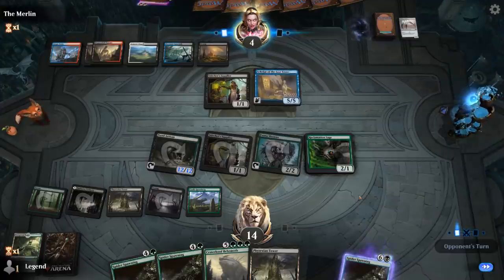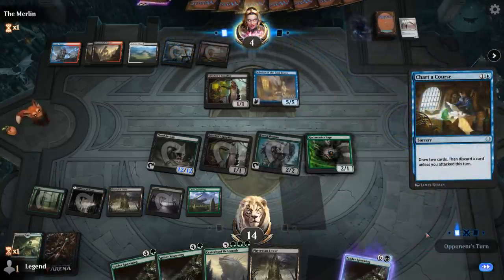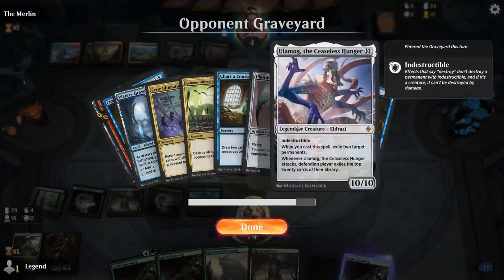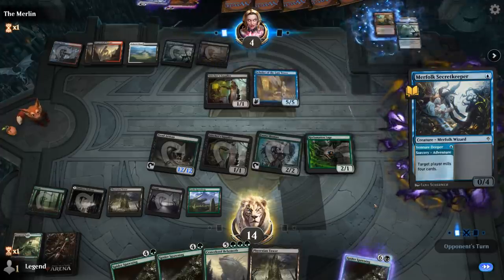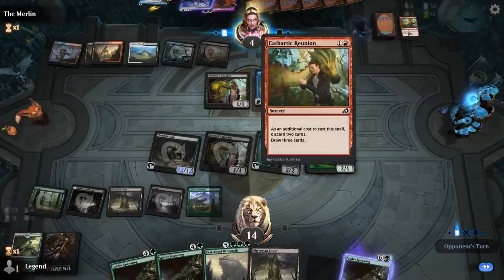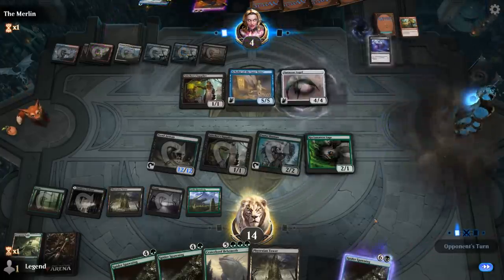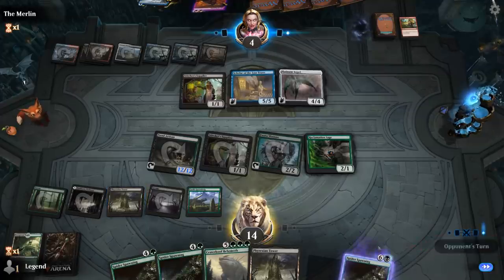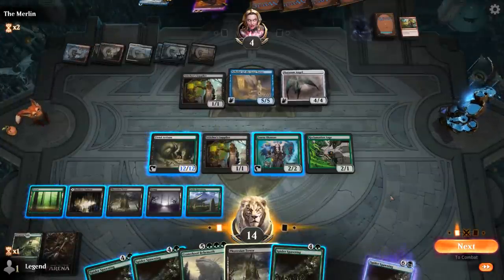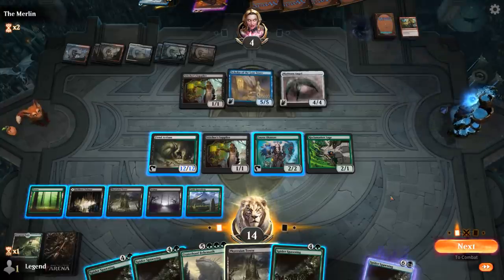Opponent is at 4. Chart a Course discards an Ulamog the Ceaseless Hunger — at least they don't get the cast trigger when they reanimate it. Secret Keeper mills for four, finds another Unburial Rites which could reanimate the Angel once again. What they really want to set up is reanimating Scholar so they can cast their Ultimatum. There's the Angel again.